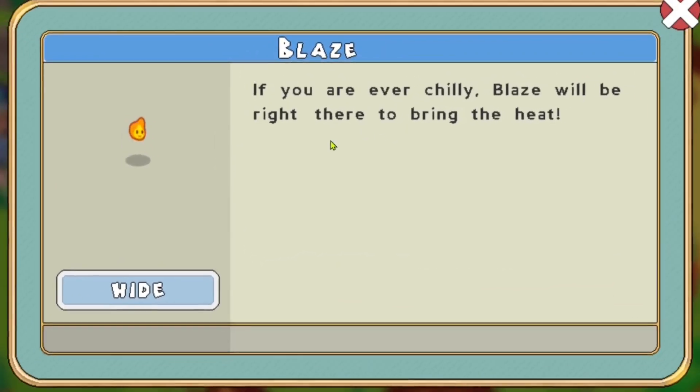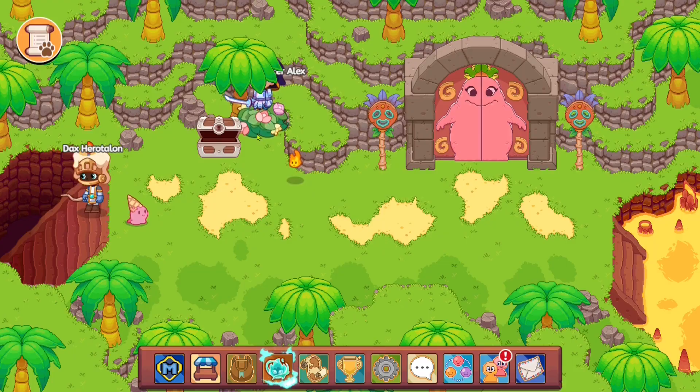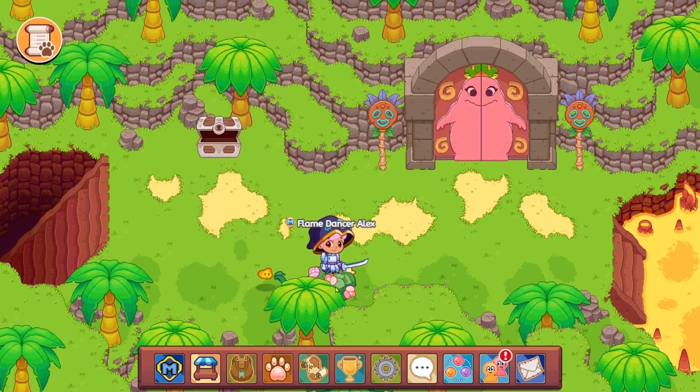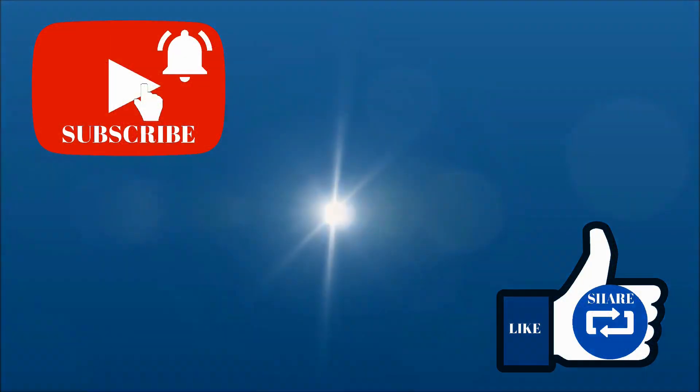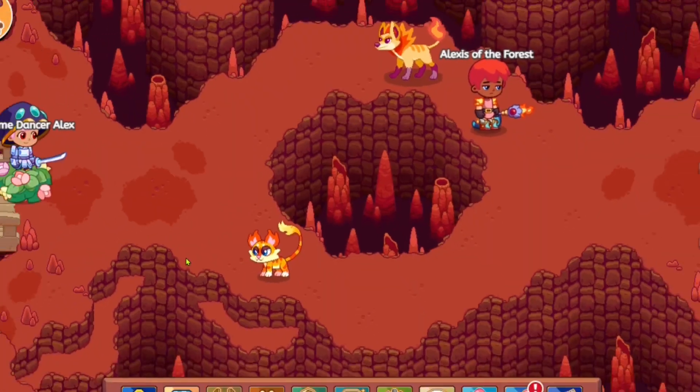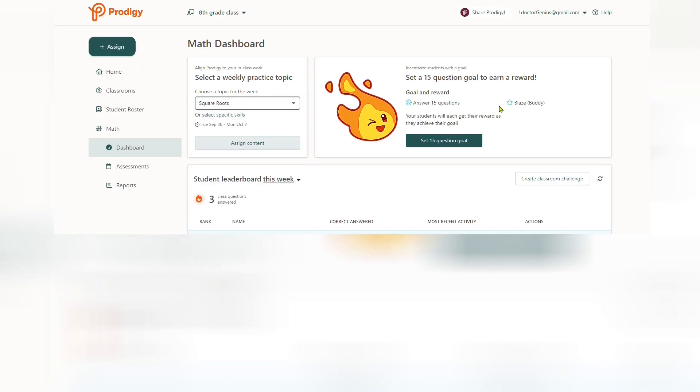Potry has added a new event in game where we can basically get ourselves a fiery buddy called Blaze. If you guys want it, this would be the way to get one - just ask your teacher to set up the course or something, assign it, and then answer 15 questions.